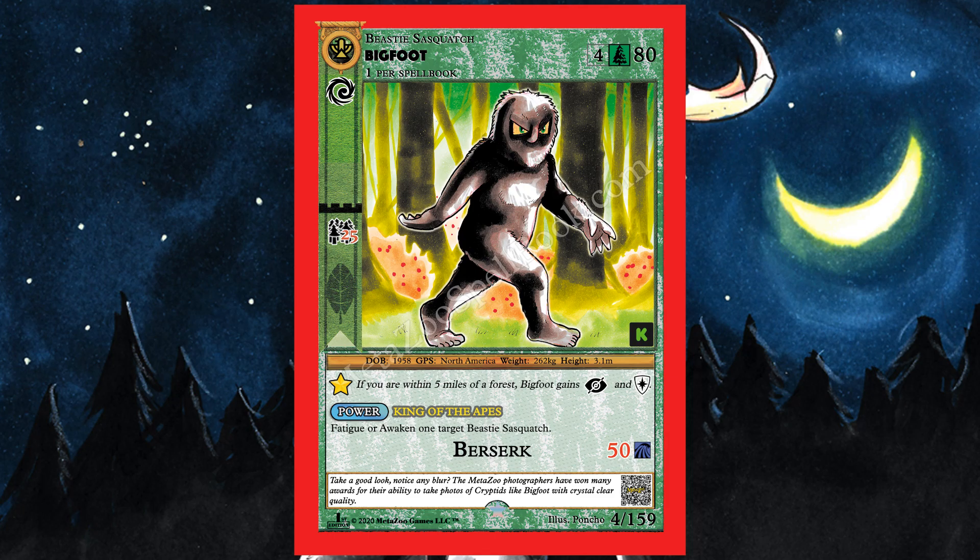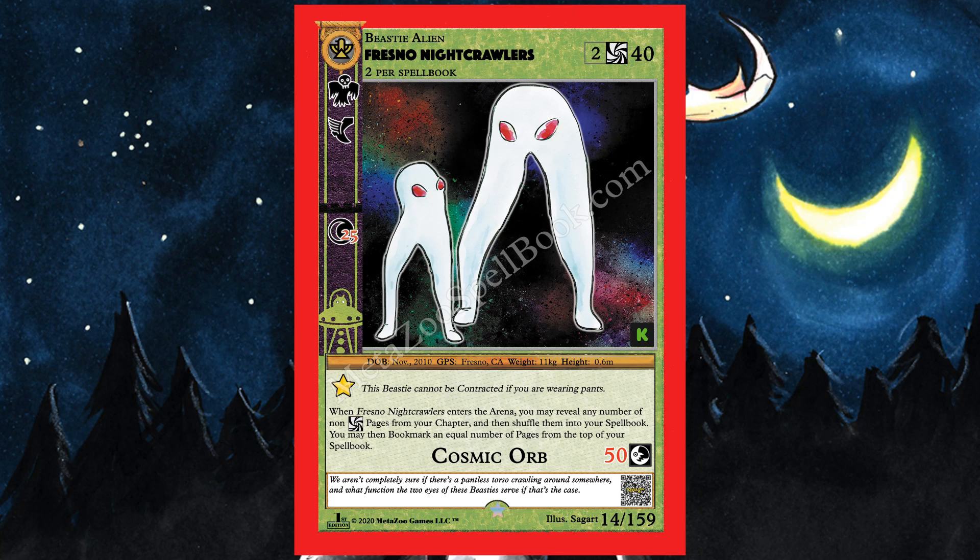Next up, in no particular order, we have the Fresno Nightcrawlers. This card only costs two to play. It is a cosmic cryptid — an alien beastie. The ghost symbol means it has the Spirit trait, so opponents can't attack it. The foot symbol means it does not enter the arena fatigued, so it can act the turn it comes into play. If it's nighttime, it does an additional 25 damage.